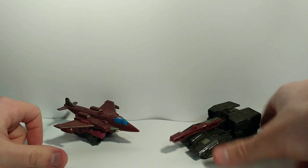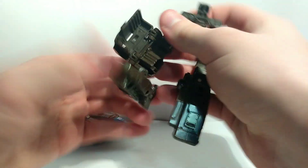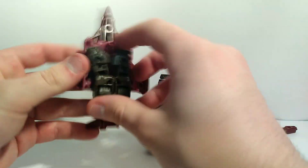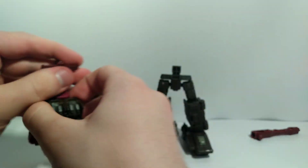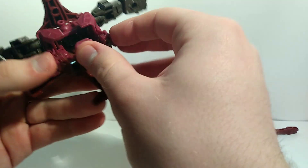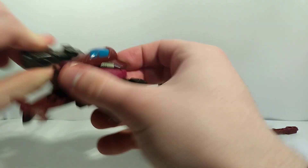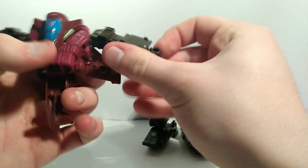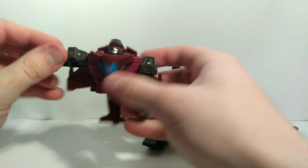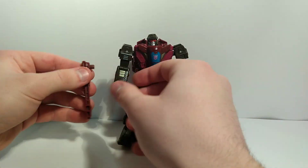Now for the robot mode transformation. You take the gun off and pull him apart — it's really easy and simple. Flip these in, flip the feet out, and boom, there's your legs. For the jet half, you take the arms out, fold his hands out, and flip his wings back. Then you plug it in — boom, robot mode. That was really fast.